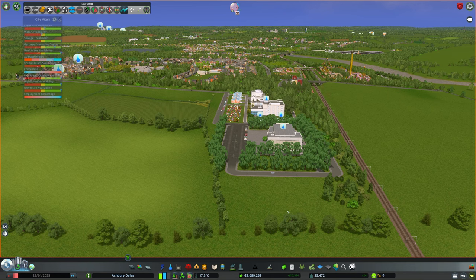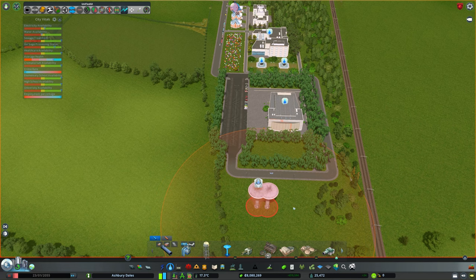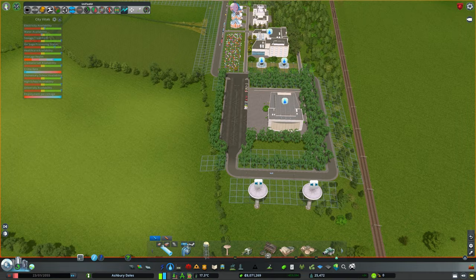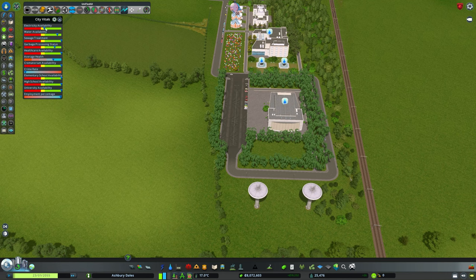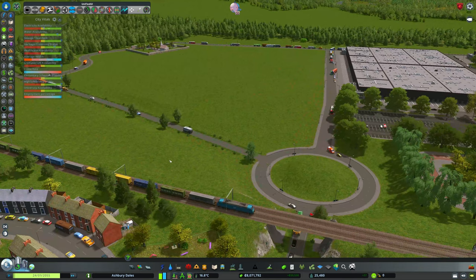We're going to use the space at the back of the university for it. We've got this little bit left over here, so why not? Let's grab ourselves one of our large water towers — maybe even two if we might need it. So let's put a second one in there and future-proof ourselves. We'll grab some pipes and plumb them in, run the game again, and we should see water availability pop up. Electricity availability will do so too.